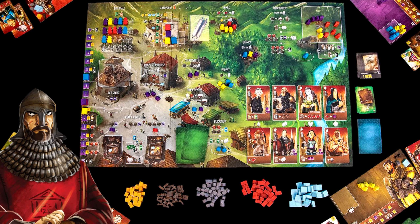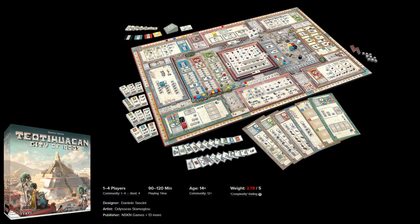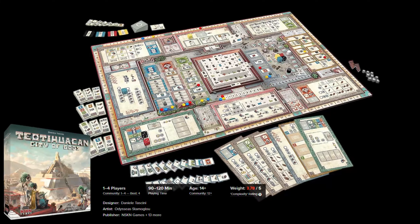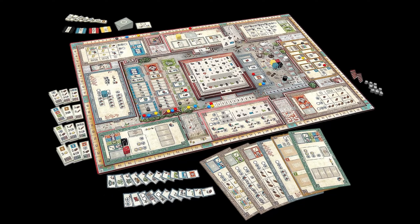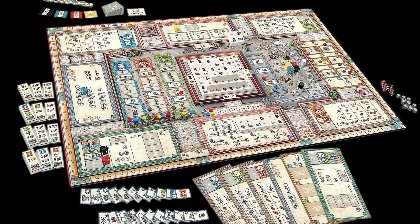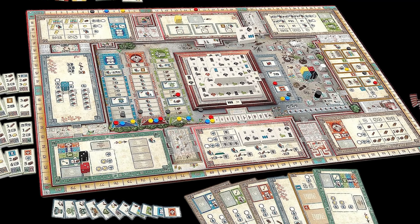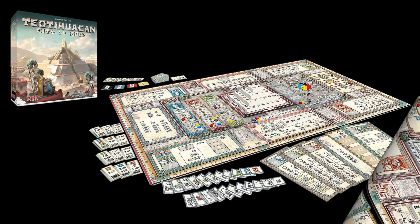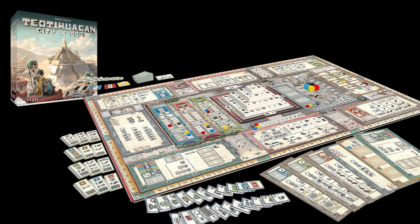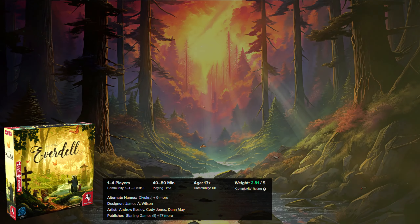Teotihuacan: City of Gods. It's a complex board game involving city construction, resource gathering, technology unlocking, temple worship, and house construction. Over three rounds, you are going to use dice for actions. Resources like wood, stone, gold, and cocoa will be crucial for pyramid building and step decoration. The game's strategic depth and replayability make it a popular choice for board game enthusiasts, offering a well-balanced mix of strategy and interaction, with fewer timing issues and more player engagement compared to Tzolk'in.